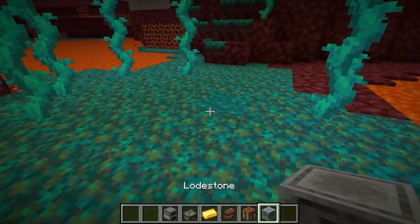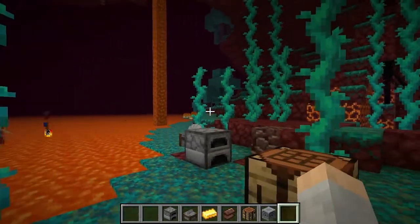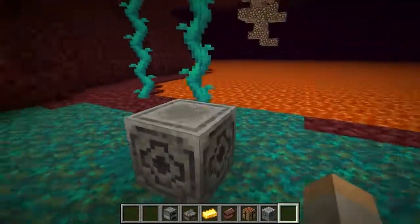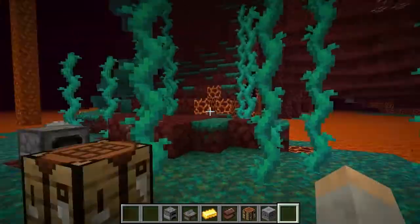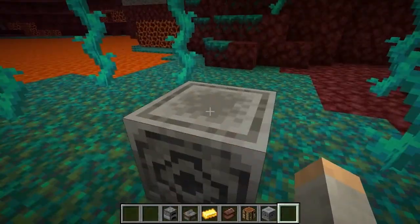That's pretty cool, huh? You can put that lodestone down and it basically changes where the compass points for the spawn. And it works in any dimension that it's put in, but it doesn't work simultaneously with a separate dimension. So if you used it here and you went to the overworld, it wouldn't work — you'd have to use it while it's still here. And if you want to use it in the overworld, you'd have to take it to the overworld.